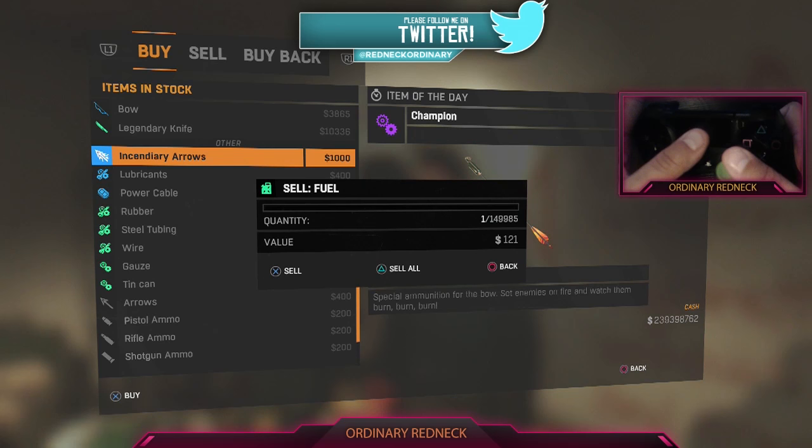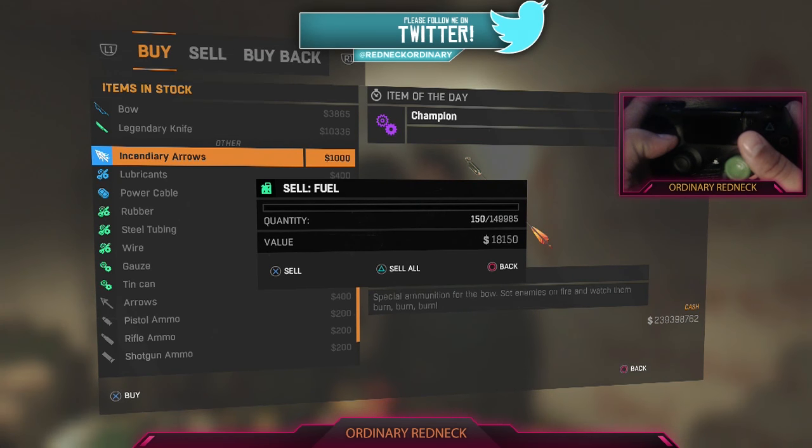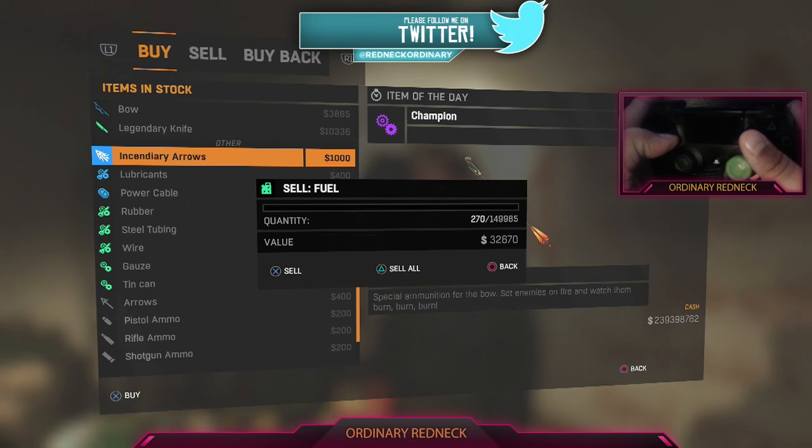Use this and keep that ammo flowing and make sure your inventory stays plush and full. If you guys need anything in Dying Light, you know to hit me up on PlayStation 4 — it's ordinary_red_neck. And if you're on an Xbox, I suggest you go down to GameStop and trade it in. Until next time, peace.